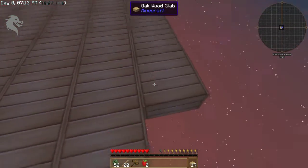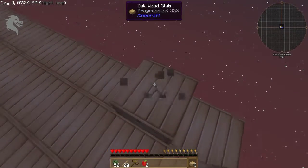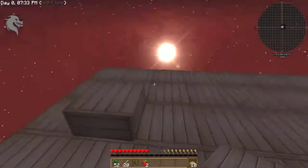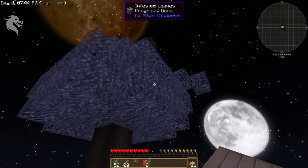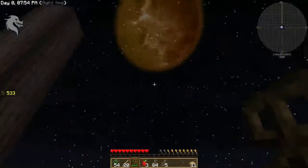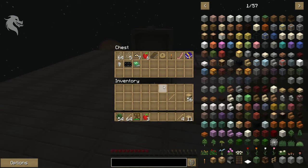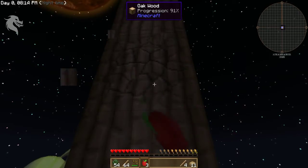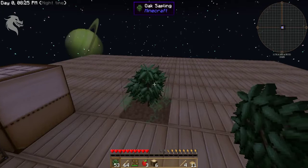I don't have mad skills right now — I'm just holding down the shift key so I'm constantly crouched and I don't fall off this platform. It is possible to vein mine this wood I'm standing on, and what will happen is the entire platform will go away — so we're not going to do that. These leaves are fully infested, so we're going to vein mine the tree limbs and get all that. We got a lot of string — a stack and then some.